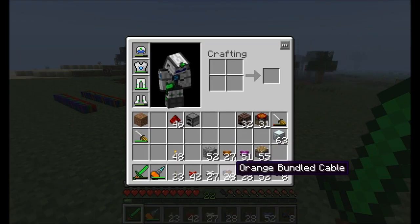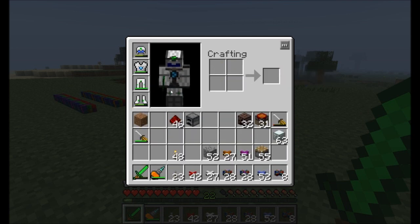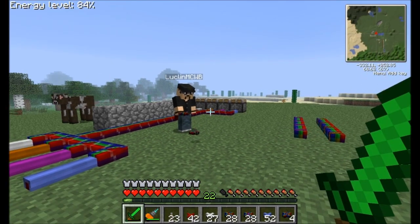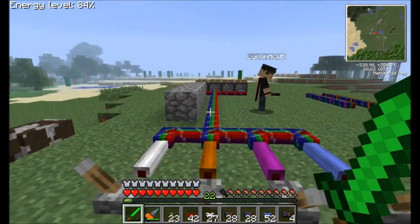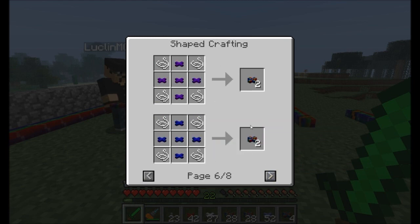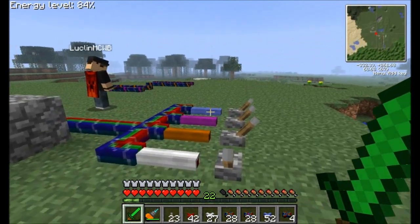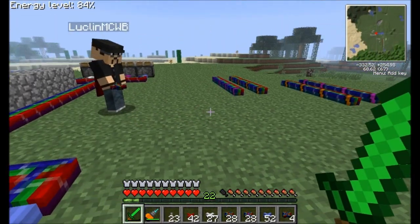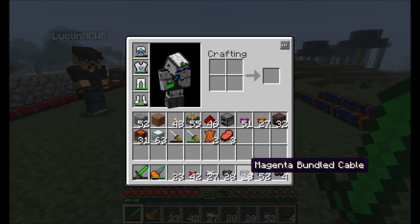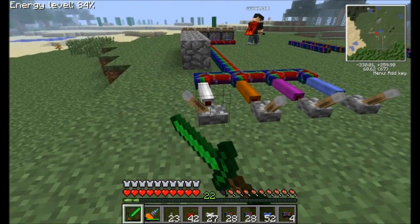And you can check out the recipe for bundled cables — basically you need five of any color insulated wire and some string. Then you take a magenta bundle cable with orange dye and it gives you orange bundle cable, or white bundle cable with orange dye gives you orange bundle cable. So you can basically just dye the bundled cable. That's awesome. Pretty neat stuff.